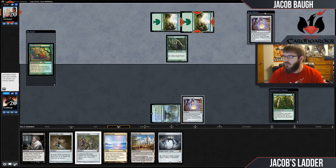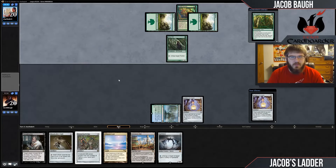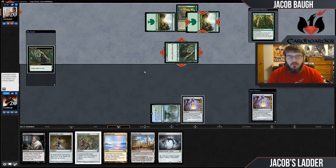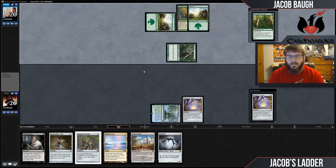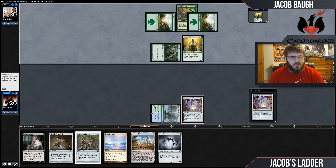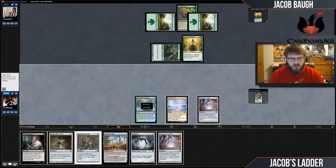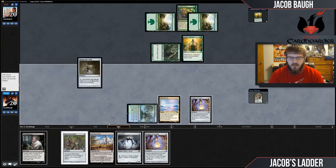I'm just going to line these up a little. I'll switch these to his library. Photo Ground — sure. Visionary. Our opponent is playing the Genesis Wave Mono Green Devotion deck. Now I'm going to play Glimmer Void, play my Bell, and then Thoughtseize my opponent.